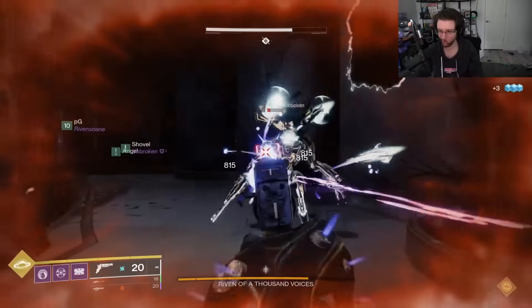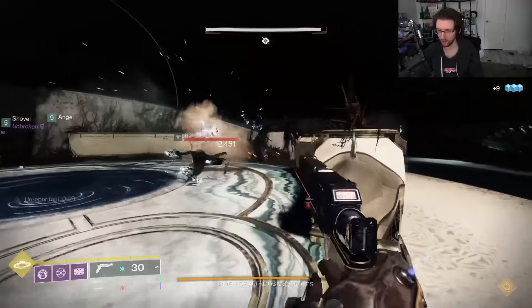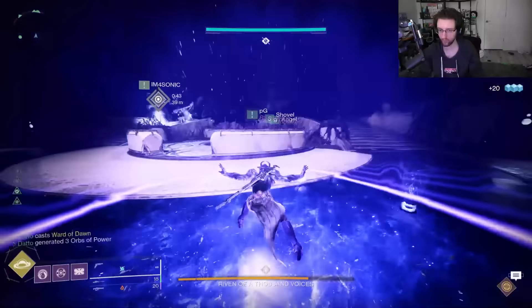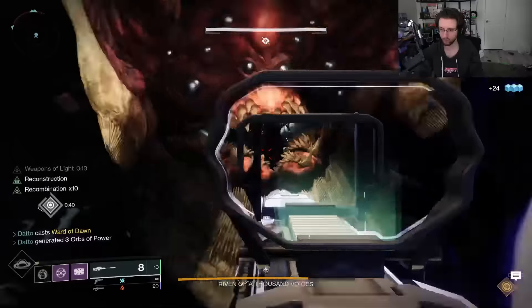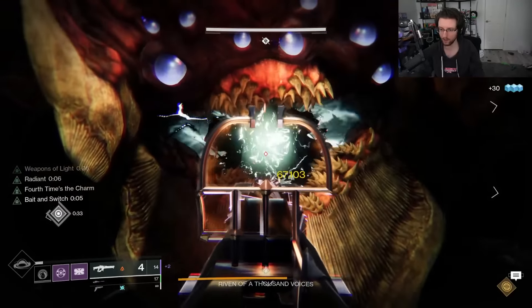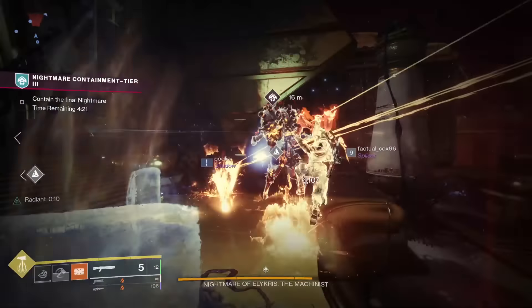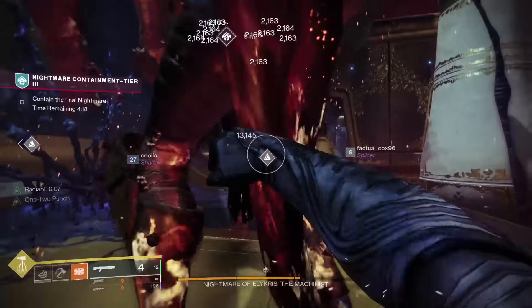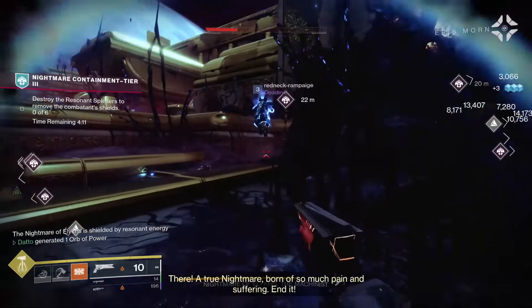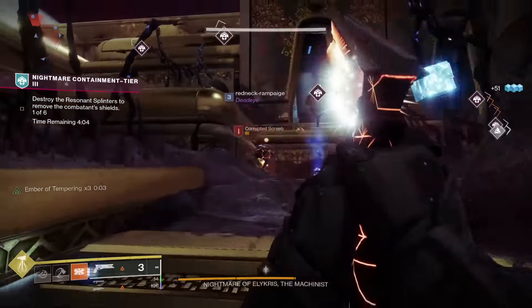One thing to note is that the raid and dungeon rotator is now live, where a raid and a dungeon will be awarding a pinnacle drop for the final boss of that raid or dungeon. For example, this first week has Last Wish and Shattered Throne as the bonus pinnacle raid and dungeon, but it's only for the final boss — so I suspect people will be yoinking some checkpoints to skip to the final boss for Throne and using the wish wall to get to Riven immediately. Nice little bonus pinnacle either way. That is your Season 17 How It All Works video. If you ever need a refresher in game, Bungie has placed tons of tutorials and text blocks in game to explain everything. Thank you very much for watching, I'll see you next time.